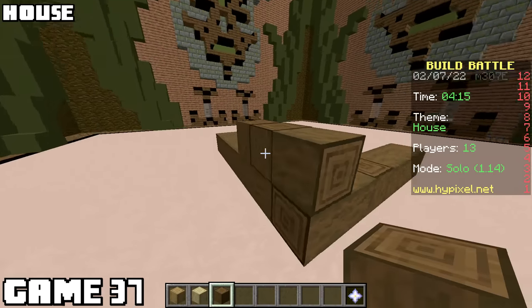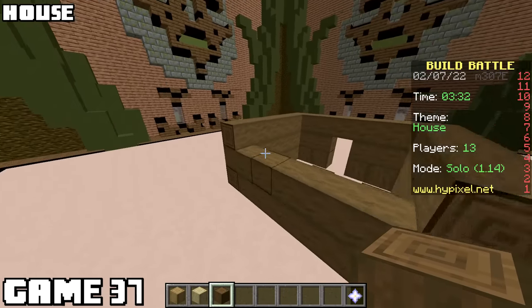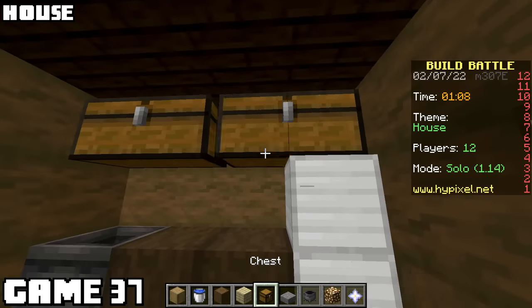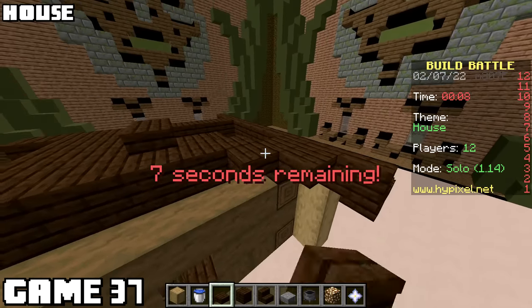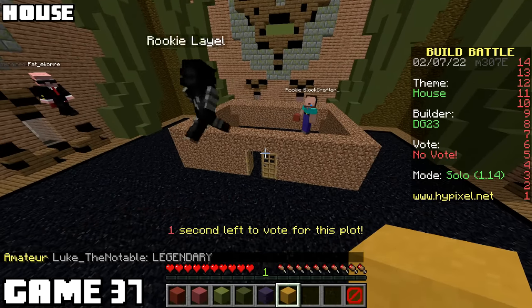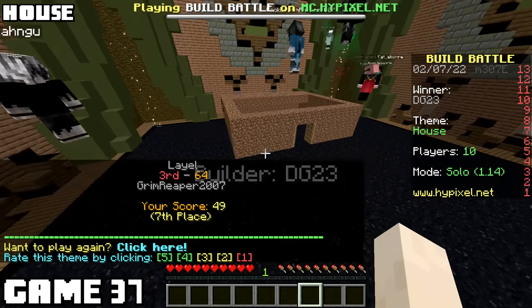Theme was just house for game thirty-seven. I was going for log cabin, and having the intersecting logs took a lot of time. I spent a lot of time on the interior before finishing the exterior - that was dumb. My house is going to be roofless. Looks like a dirt shack won - it's beautiful! I think the dirt shack just connected with us. We've all been there.